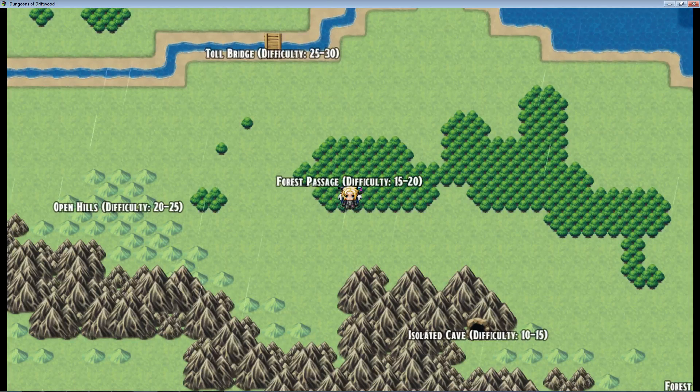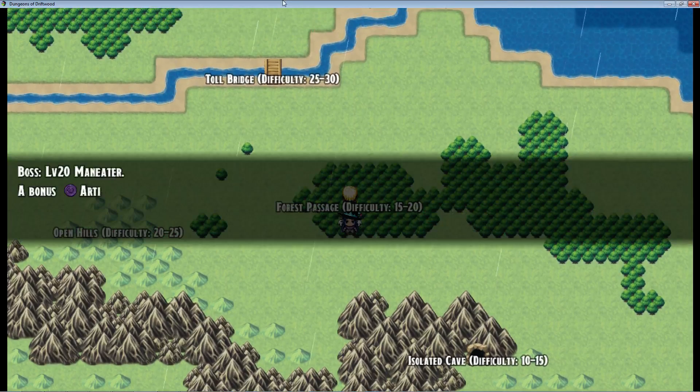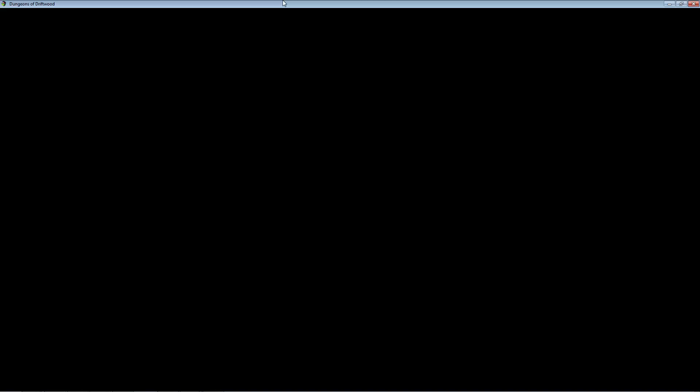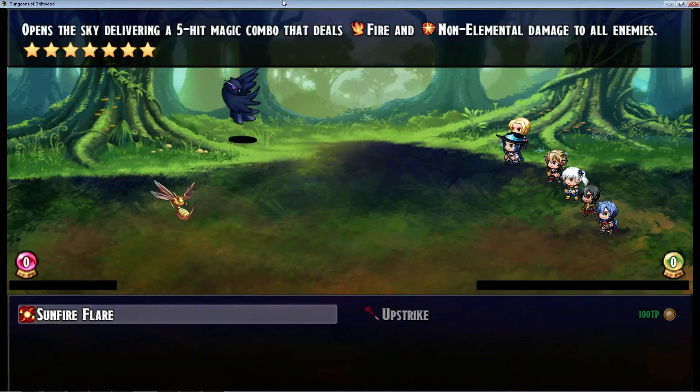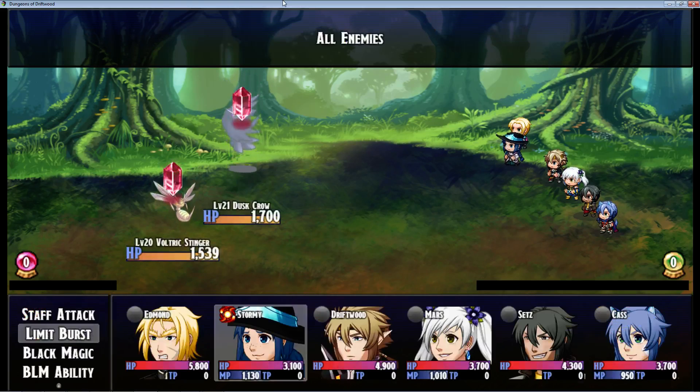What's up everybody? I'm Drifty from Driftwood Gaming. We're going to show another action sequence in this RPG Maker Envy video. This is called Sunfire Flare. So we're level 30, going to be taking on a level 20 challenge, so this shouldn't be too hard. I've given Stormy, our Black Mage, the Sunfire Flare ability. It's going to open up the sky delivering a five-hit magic combo. It deals fire and non-elemental damage to all enemies. It's a 7-star out of 12 as far as how strong it is in this game, Dungeons of Driftwood.